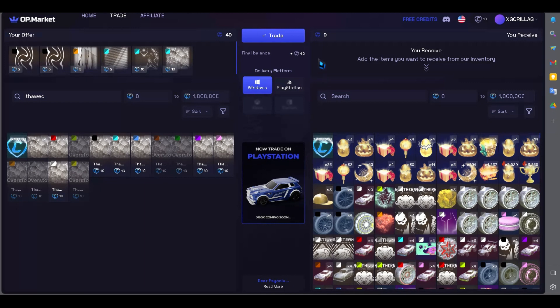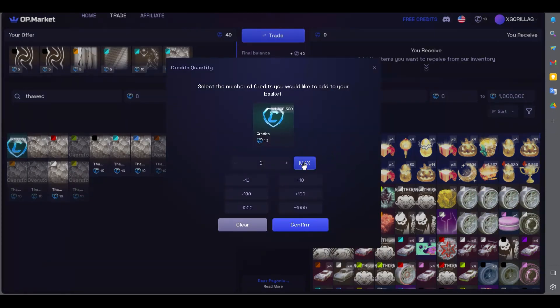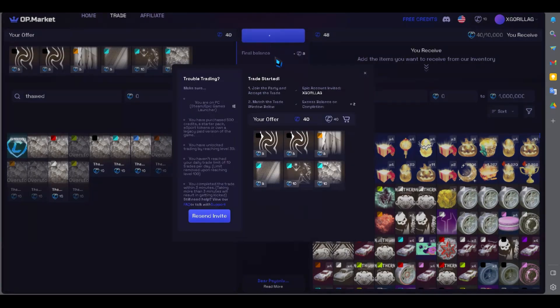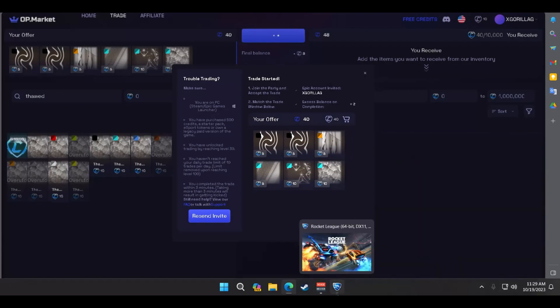Once you've chosen the items you want to offer and receive, select the delivery platform. I'll choose Windows, but you can also choose PlayStation. After selecting the platform, click on the trade button.